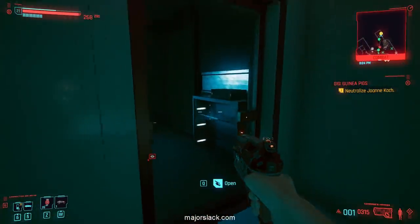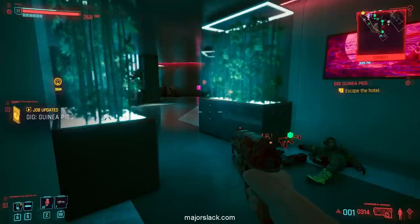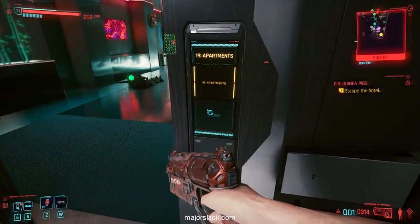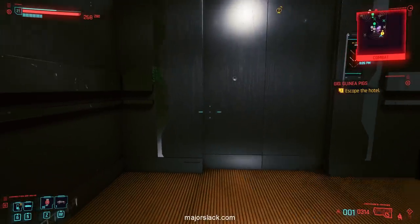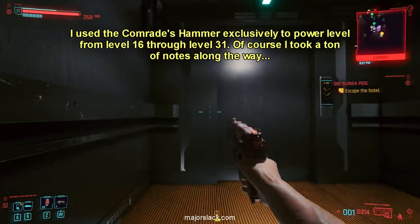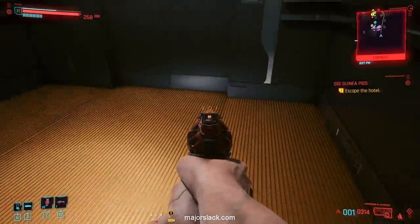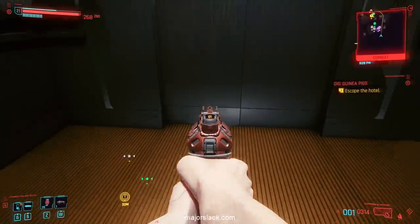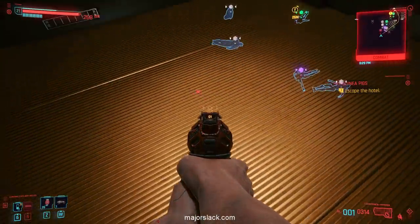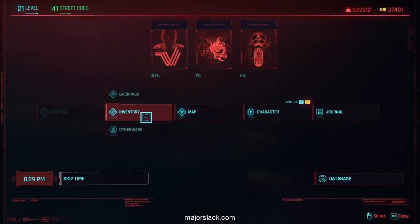When I created my prototype level 16 Comrade's Hammer build for this video, I decided I wasn't just going to show you the damage-related perks and leave you on your own. I decided to use exclusively the Comrade's Hammer to plow through 15 character levels to get the full experience. This is the Guinea Pigs mission — rated Very High, in the City Center location — and this is what I focused on exclusively as I went from level 16 to level 31 with the Comrade's Hammer.